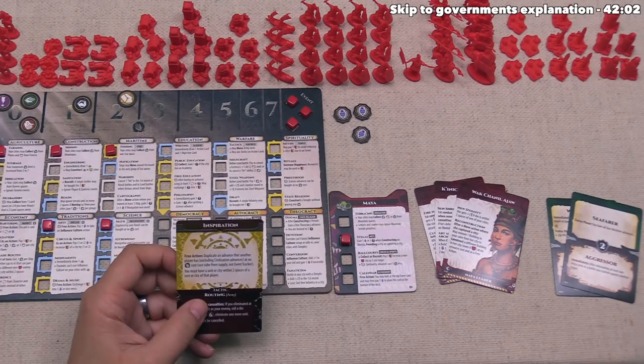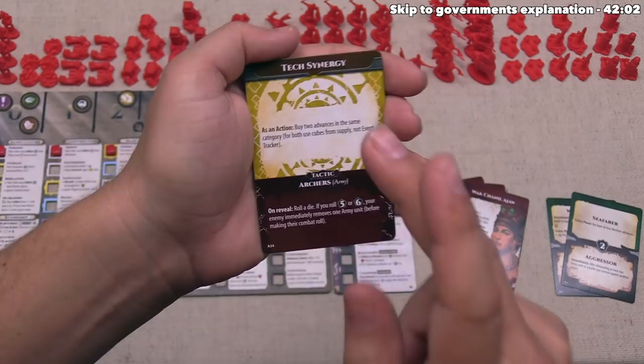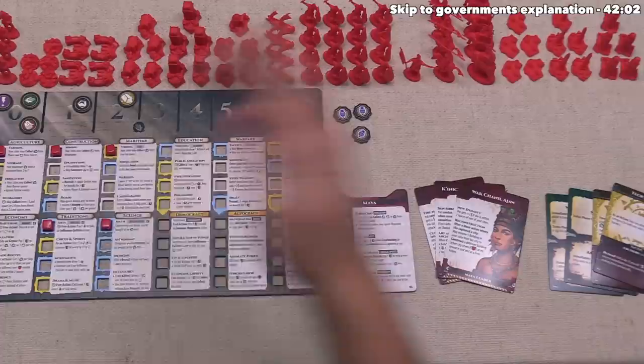We got this new Inspiration action card. We haven't actually looked at the other action that we started the game with — that one is Tech Synergy, and it says as an action you can buy two advances in the same category, using cubes from the supply rather than the event tracker. You have to actually pay for both of those, but it lets you have a double advance, which is effectively like a free action. We just haven't been in a position where we had enough food to do that because we don't have storage and are capped at two food.